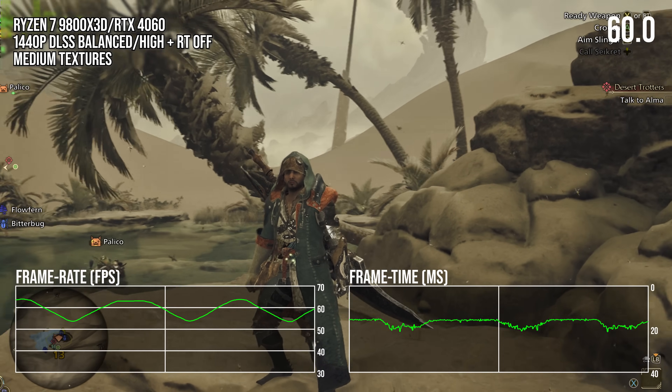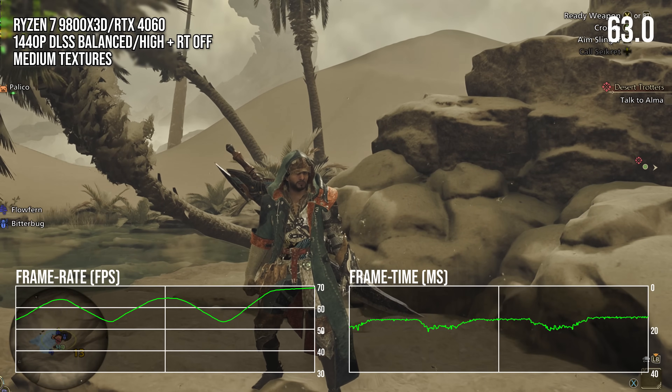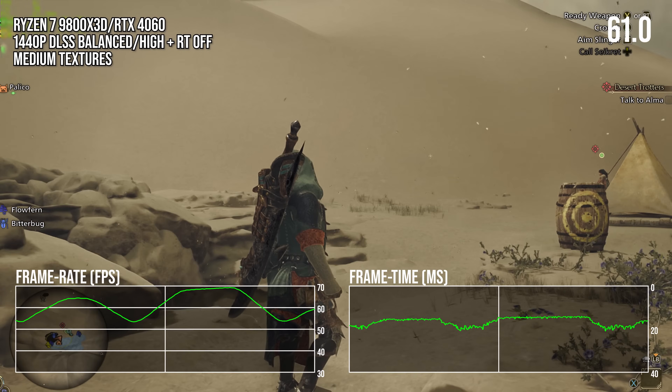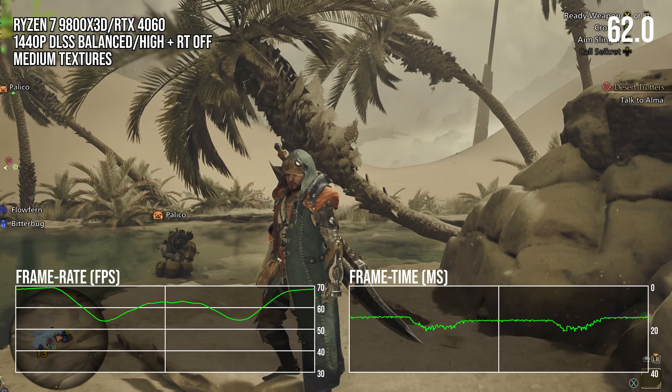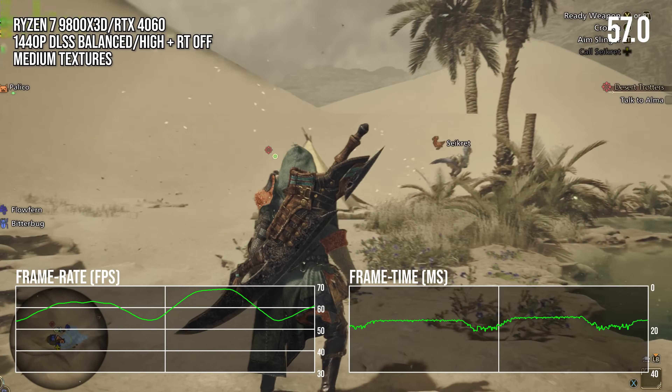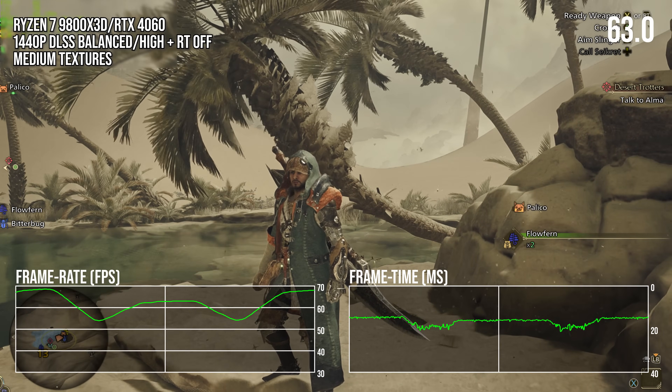Here we are in an empty desert with barely anything, yet just turning the camera is causing quite intense, rapid variations in frame time, making a sinusoidal frame rate graph. Usually that's a problem. With VRR, it looks like the game is slowing down each time the camera turns. Here's where I discovered something unique.